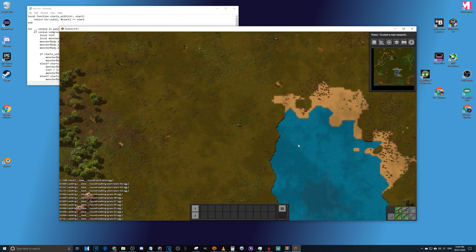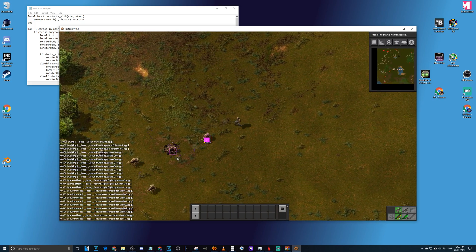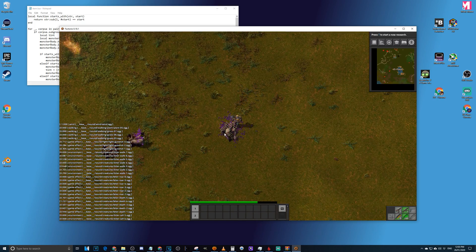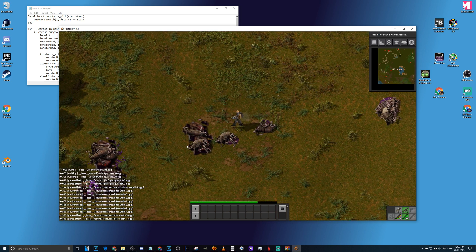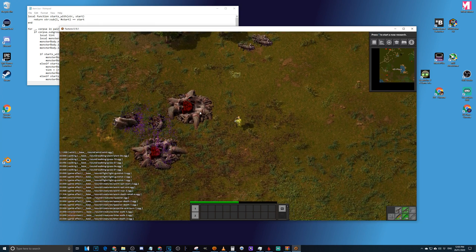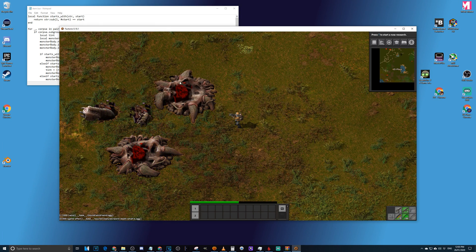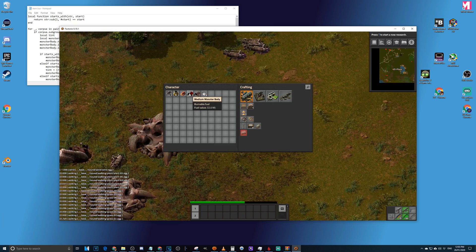The mod causes biters to have a chance to drop biter guts when they die. The items are dropping as very large objects on the ground because the graphic doubled in size and we haven't set up some other new version 18 code — so they look very large and unsightly, but the mod works. I can pick up these items, which is one of the mod's features. The big red ones are medium monster bodies from spawners, while the others are small monster bodies. We have a working mod.